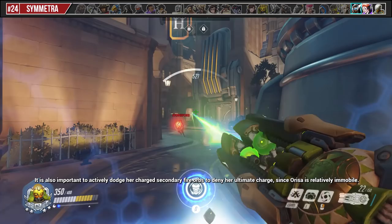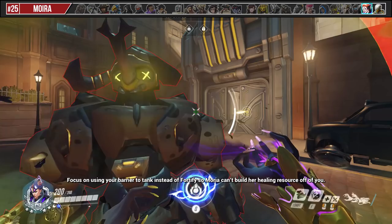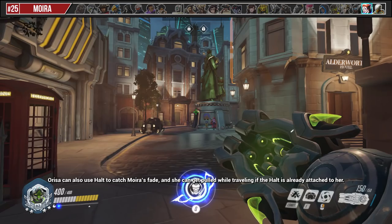Focus on using your barrier to tank instead of Fortify so Moira can't build her healing resource off of you. Orisa can also use Halt to catch Moira's Fade, and she can get pulled while traveling if the Halt is already attached to her.